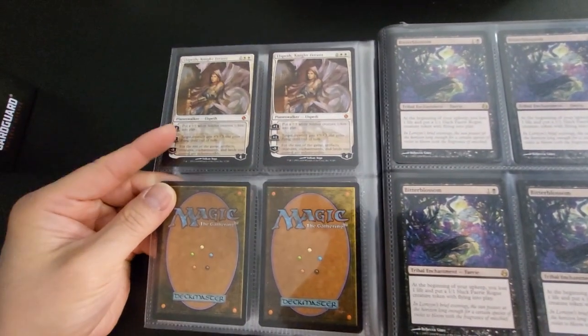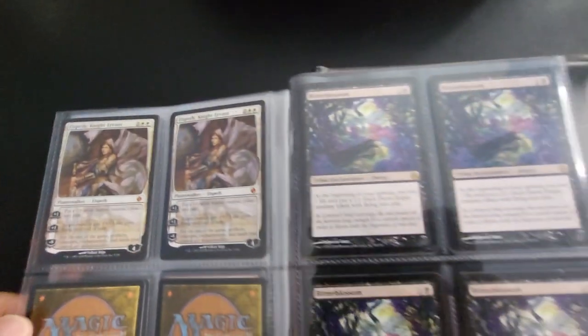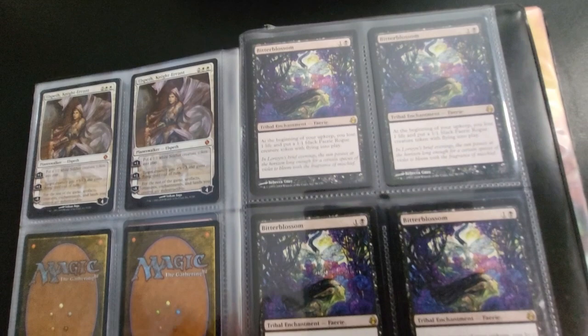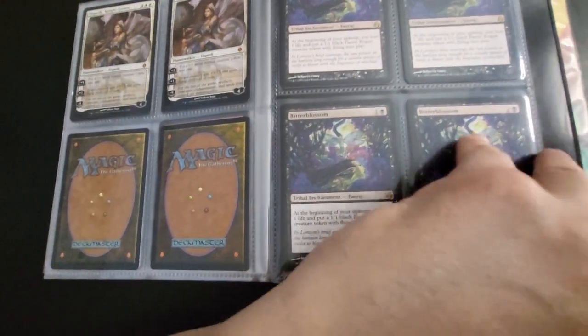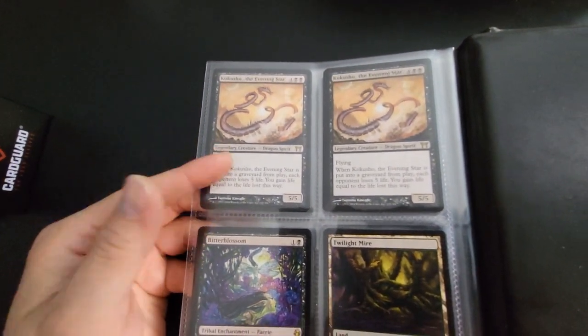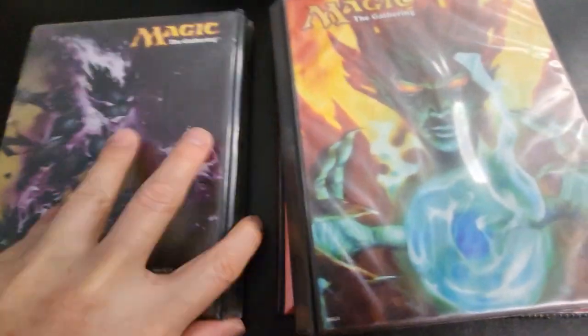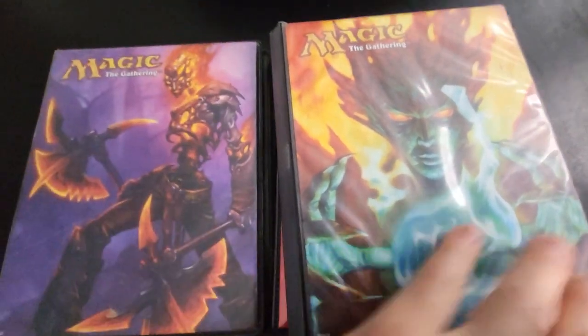That's Elspeth, Knight-Errant. And Bitterblossom — some nice black cards. And that's Kokosho, the Evening Star — that's a nice dragon. So yeah, that's my first binder. On to the second binder.